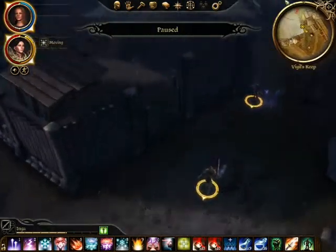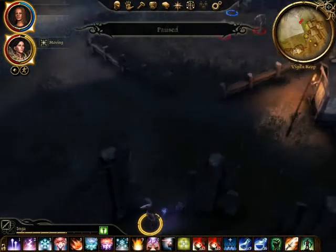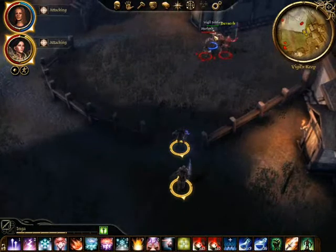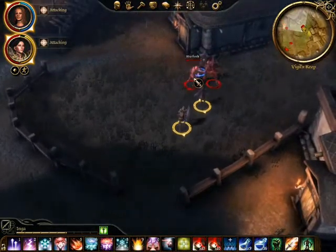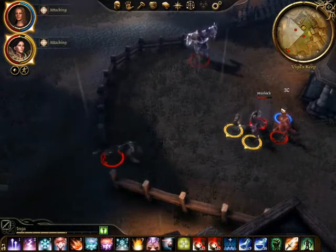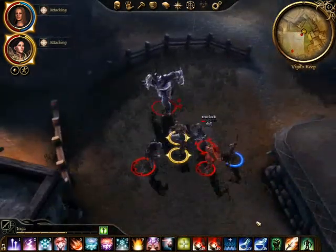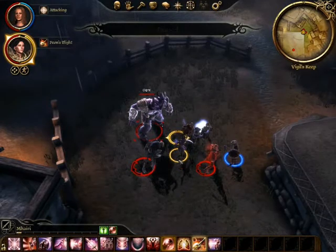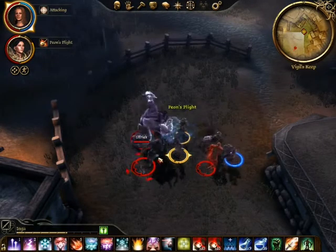So what we're going to do is meet them in the middle — just charge straight for them and see how many you can kill. Now be wary: if you kill both the hurlocks who are attacking the vigil's guards, the vigil's guard will run off and sometimes that can cause people you'd rather not run off to run off as well. So we're going to use Peon's Plight on this ogre because he's not ranked.